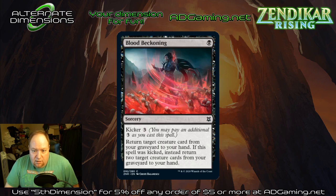I personally like Kitesail Freebooter as a better choice for discard. For my taste this is probably just going to be a limited card and nothing more. Blood Beckoning — one black, kicker three — you get to return a creature card to your hand, or two if you kicked it. It's a fine value card. Unless there's a massively broken kicker deck that wants a ton of kicker effects, it might see some standard play, but my guess is it's probably not. It's going to be relegated to limited only.